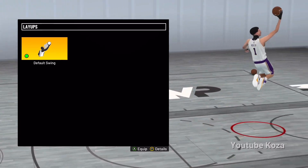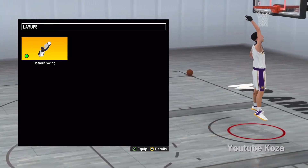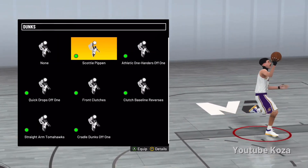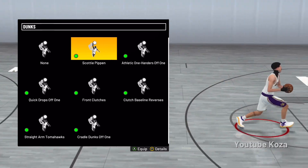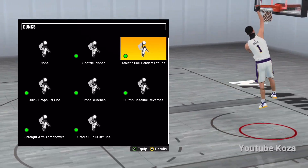Check your bro — the layup animation I used is default swing this year. Long athlete was good in 2K20, it was kind of bad in 2K21, it was really only good for hop steps but it has some long strides. Default swing has got quick long strides to it. You really don't get layup animations on these types of builds with the badges and the dunking animations. Pay close attention — Scottie Pippen is one of the most OP dunk packages in the game.